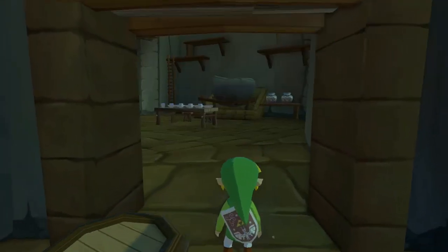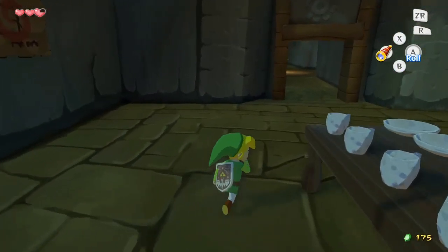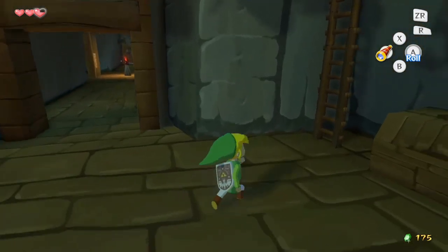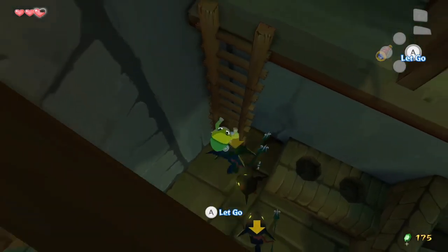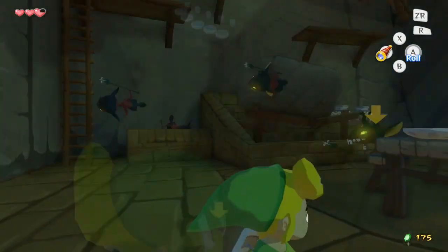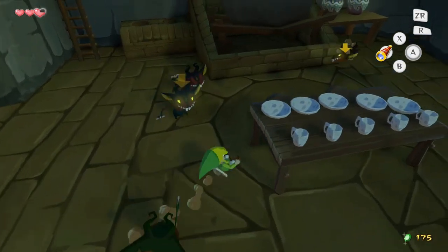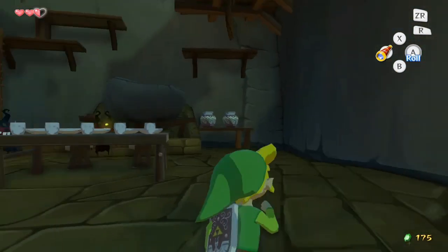While Link is roaming the fortress unarmed, it's possible that he will wander into a completely harmless-looking room. After walking around for a minute, strange little monsters will start running to him from off screen. If Link doesn't act fast, these monsters will start stabbing him and laughing at him without mercy.